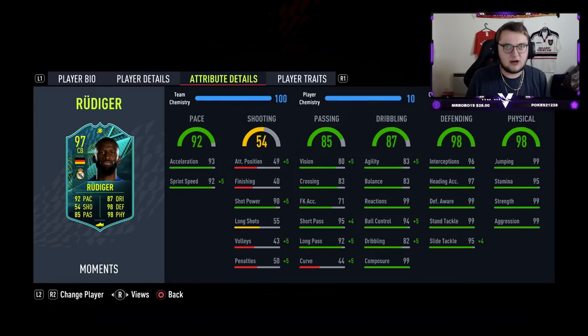Moving on to the dribbling, he's also really well versed here with 83 agility and balance, 99 reactions and 94 ball control. He's got 82 dribbling and 99 composure. Having the 99 reactions and composure is very important, as they're two of the most important stats on a defender in the early game at least for FIFA.